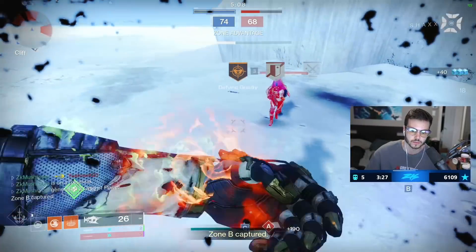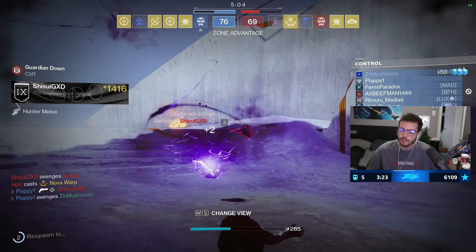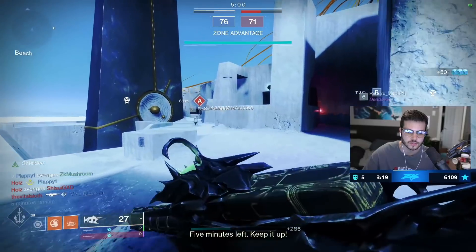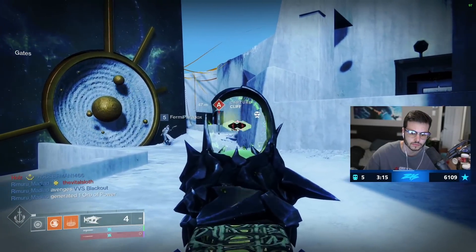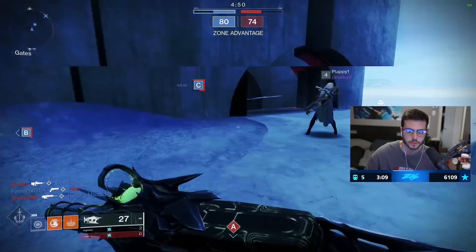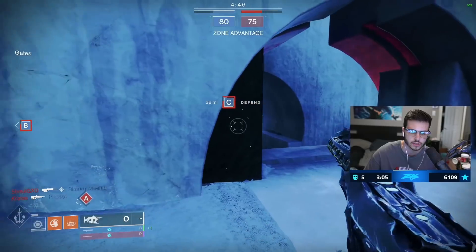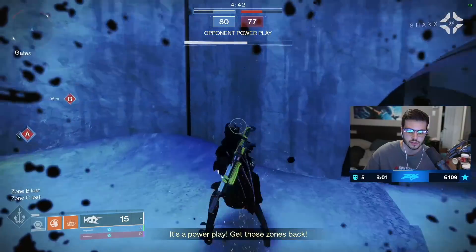Wait, how did he survive my Dawnblade? Was he using the Glaive with the blocking? This guy's an actual genius — I thought he was gonna die. Trying to pre-fire and maybe get a little tag — nice, got him. Everybody's spawning B. Got him on C, I might hit him with the SMG. Nope, he doesn't want to challenge — but it can do some damage.